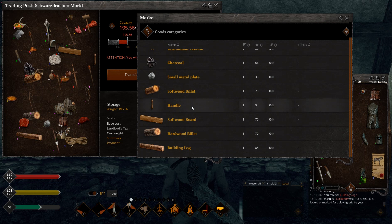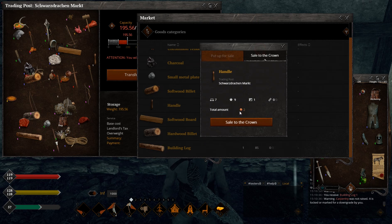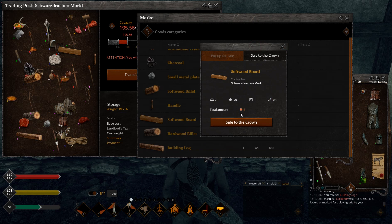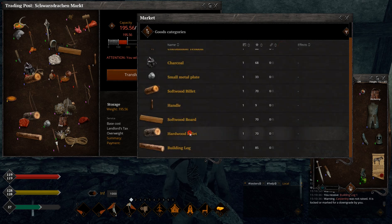Basic items that before this patch were probably the easiest way for new players to gain coins: building logs and handles. This handle is super low quality so it's trash now - handles won't give you much sadly. Softwood billet: four copper coins. Board: two times more, so basically they're the same. Hardwood billet costs one copper more for some reason. Building log: much better - ten hardwood billets are almost equal to one building log, so you can just go with billets.